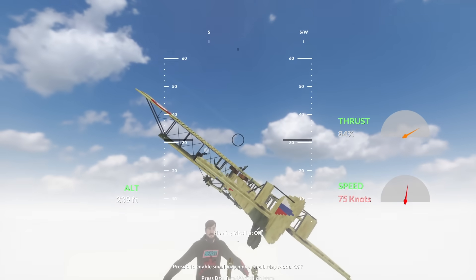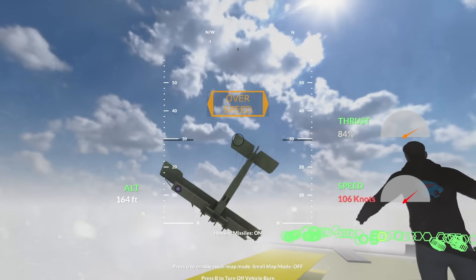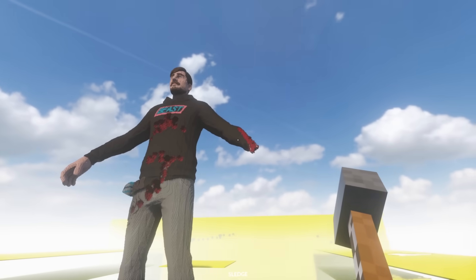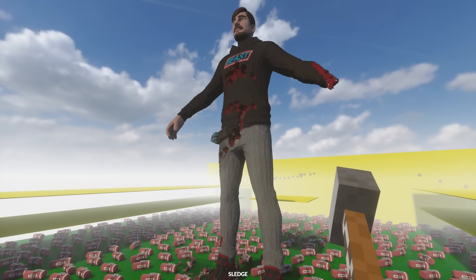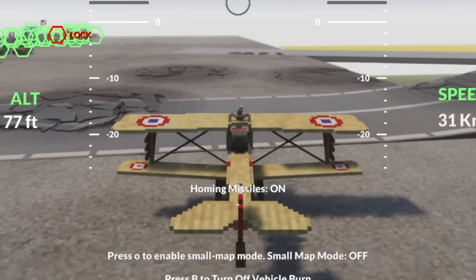Now I'm going in for a bombing run. Release the bombs! I don't know if any of them have hit. Pull up! Down with the plane! I'm back. So I managed to take his hand off, and we've done some damage there to the torso. I'm going in with another World War 1 plane, but this one is a little smaller. It's got missiles as well. That's so cool.